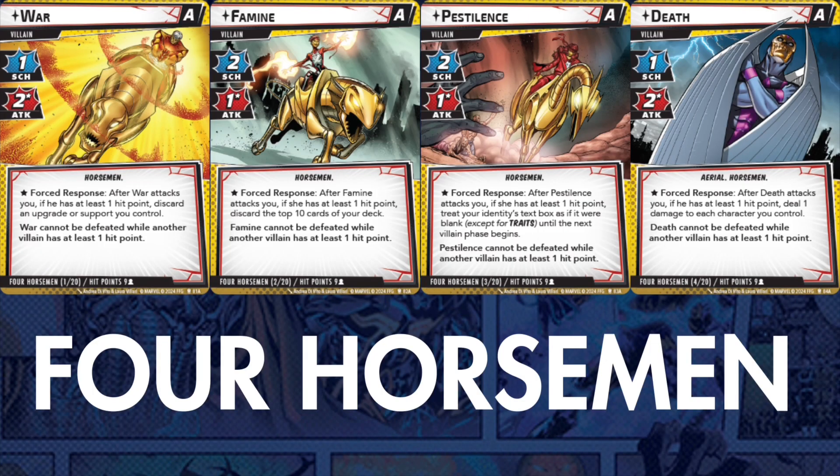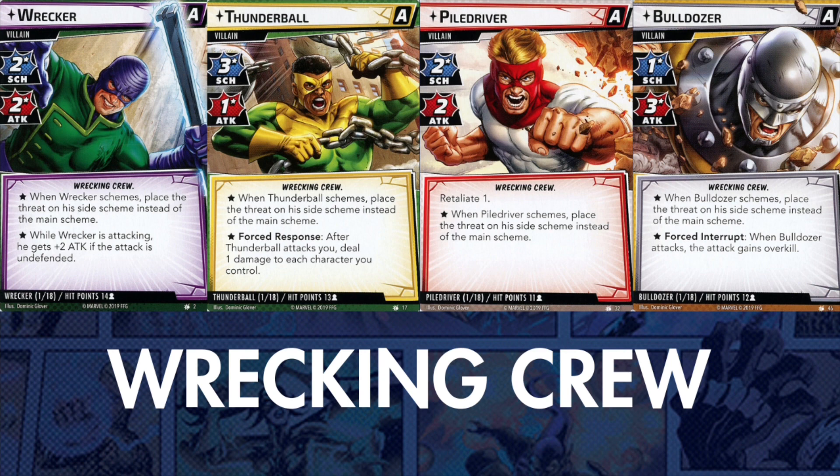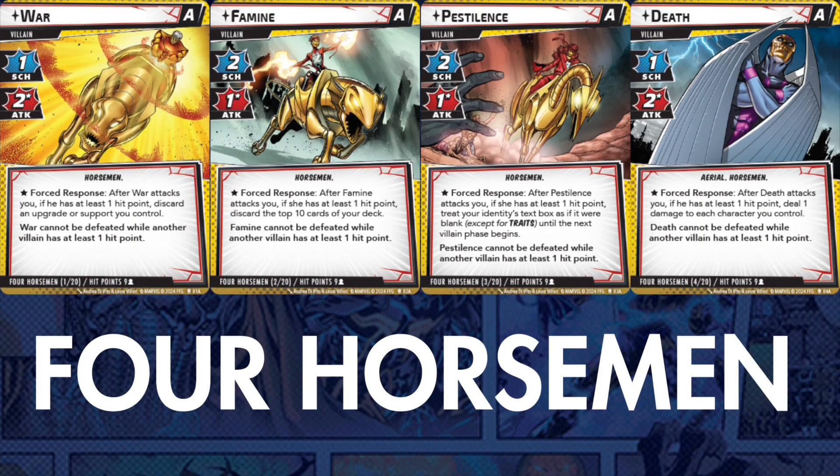The second scenario appears to be the Four Horsemen. I'm so glad this is a multi-villain scenario and that the box wasn't just four different horsemen scenarios and then Apocalypse. This one looks to be modeled after the Wrecking Crew — all villains active at once — as opposed to the one-at-a-time model from Mansion Attack and Warlock Siege. The gimmick is that each villain has a brutal effect after it attacks you, and unlike the Sinister Six, they don't have to damage you to trigger their ability.